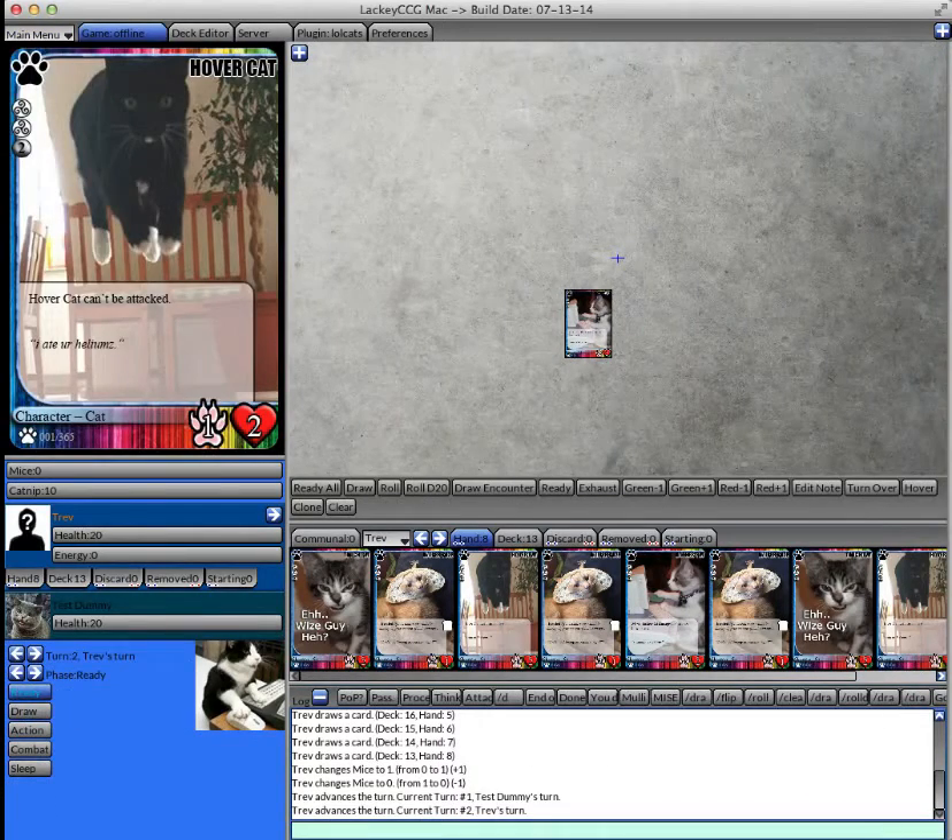The iPad interface has one additional element below the main window that all Lackey has. The iPad has ways to control how the touch input is interpreted. The first button allows your touch to be a passive mouseover and not affect anything. The left click mode allows your touch to act like a left click of a mouse. The right click mode acts like a right click, and the middle click acts like a middle click. There's also an escape button that works like the escape key on your keyboard. Only the iPad has this section.